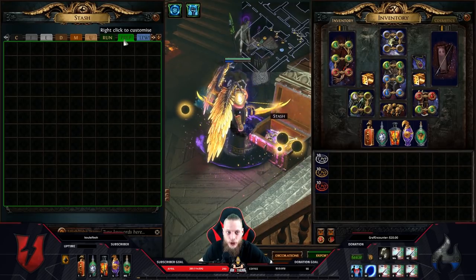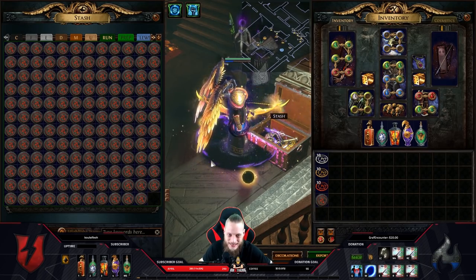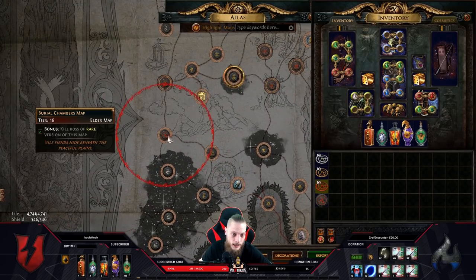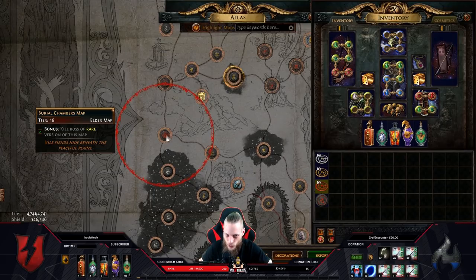So what we're gonna do is I'm going to show you one map — the first map we're going to run together so you guys get an idea how this looks like. The first thing we're gonna do is we're gonna sextant this burial chamber. I'm not the best at sextanting; sometimes I skip important mods, so this is just the way I do it.